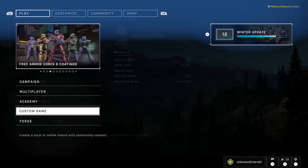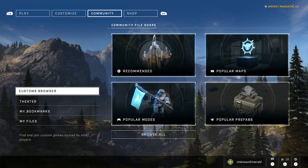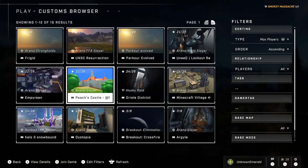And if you want to join other people's custom games, all you have to do is go to the Community tab — just between the Customize and Shop — and you have the Customs Games browser over here. Click on that and you've got a list of all the custom games that are happening right now.